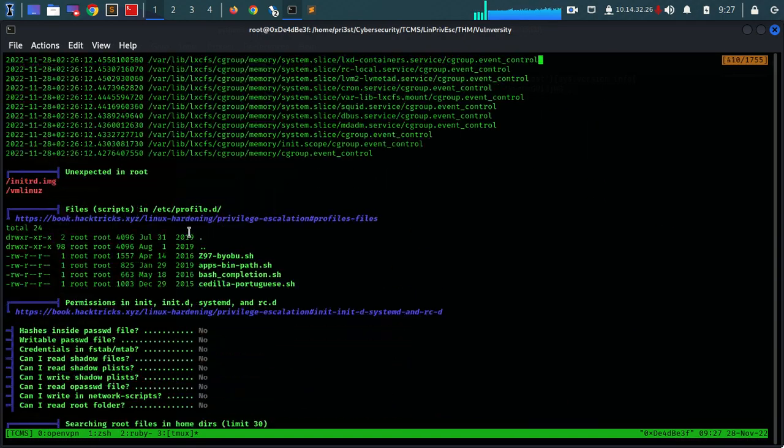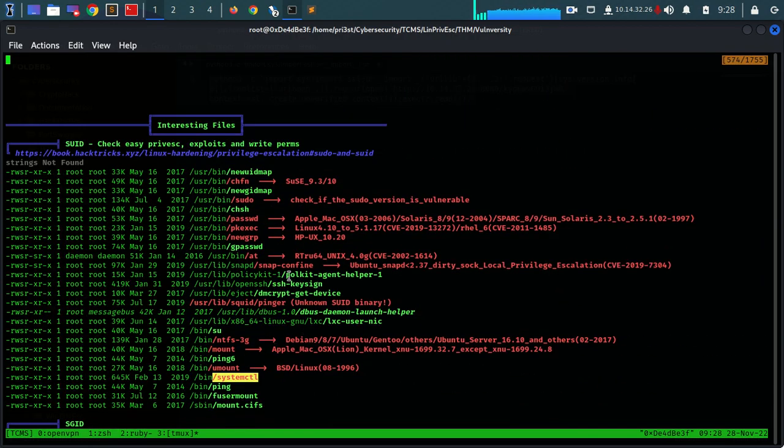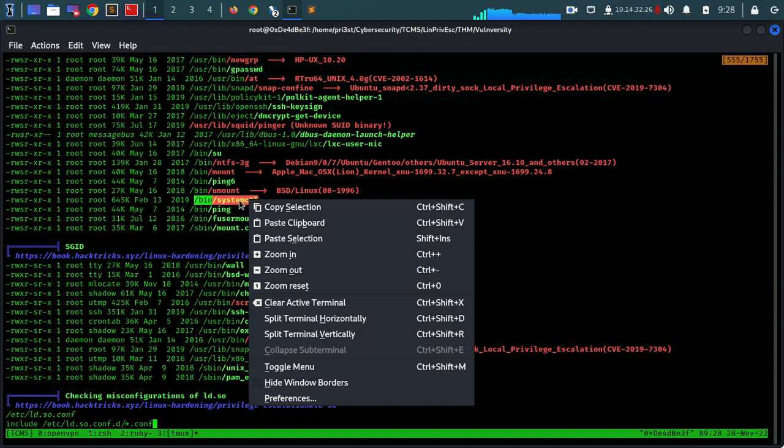Let's get to the top of linpeas output. Something caught my eye here - I was going to run straight to the top but I found something interesting. That's a yellow, that's a red flag - 95%! That's a privilege escalation vector. We can see bin/bash, systemctl, SUID is set.